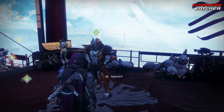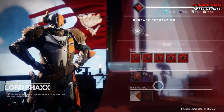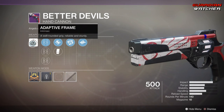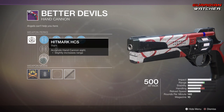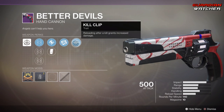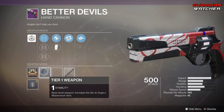Here we are at Lord Shaxx, and the Better Devils that he has for sale — like all Better Devils — has Adaptive Frame, and this one comes with Fast Draw, True Sight, Hitmark, Accurized Rounds, Extended Mag, Rangefinder, as well as Kill Clip, and it also comes with a masterwork of Stability.